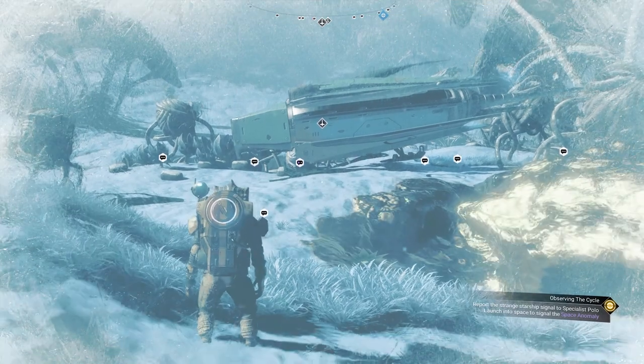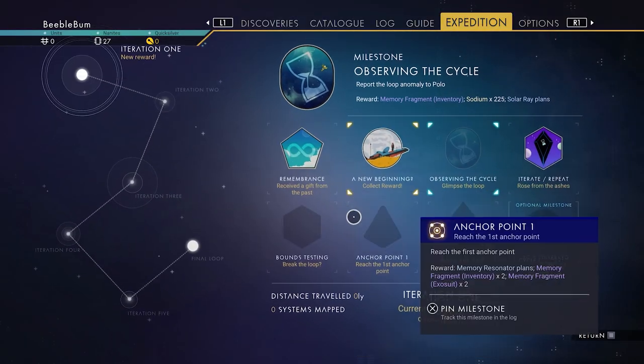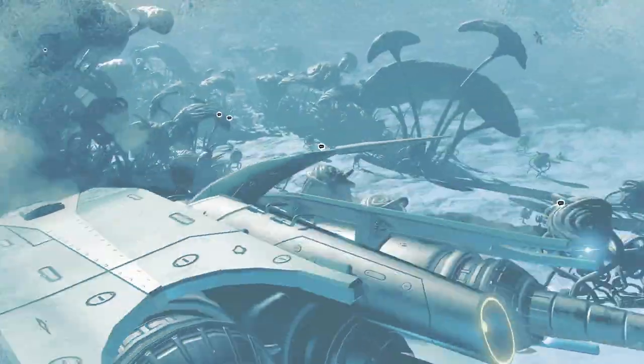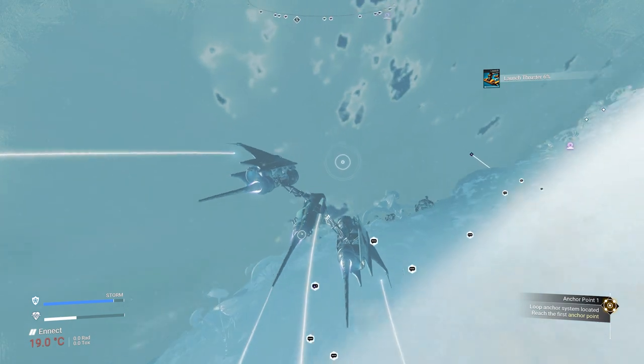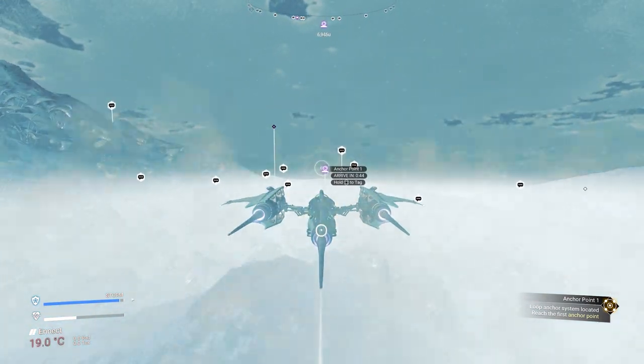Other important points of interest are an abandoned building — for example, for lava course — a crashed freighter, a pirate system, a sentinel pillar, and maybe valuable resources like gravitino bottles or curious deposits. You can even build a base near someone else's base to go and collect the resources without having to grind them for yourself.